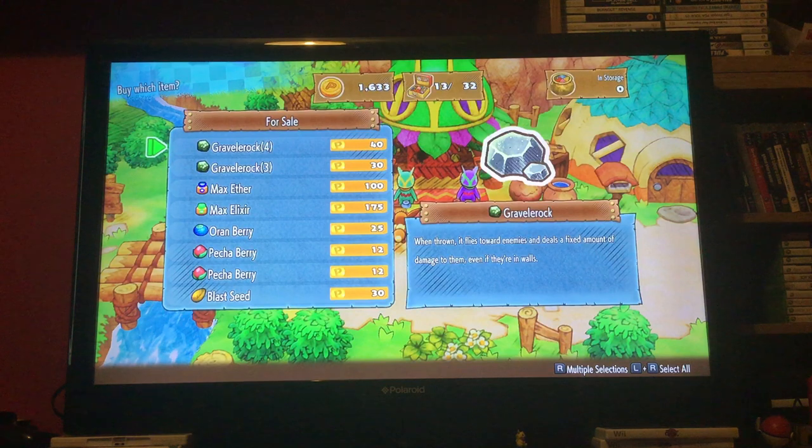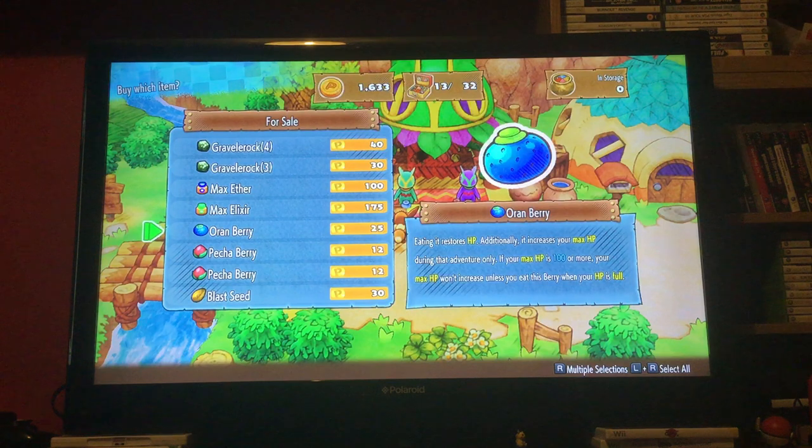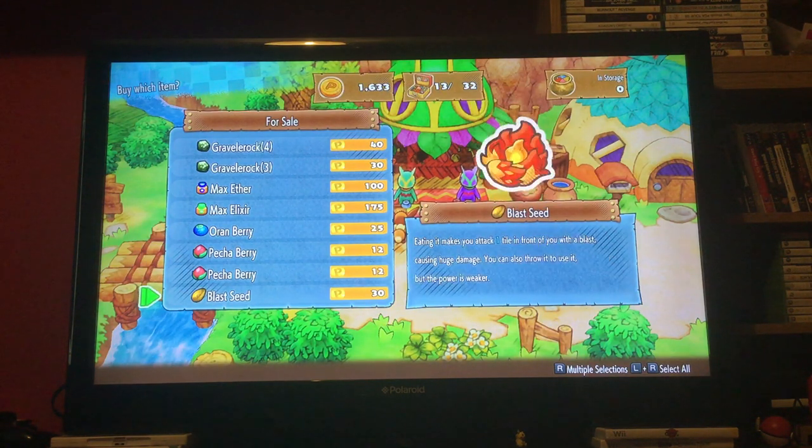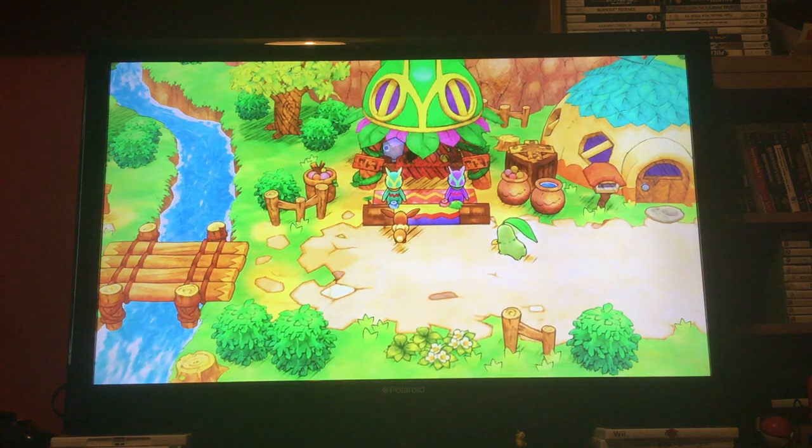Gravel Rock is an item we'll be getting more into — we'll eventually find dungeons that just have them laying around, so we shouldn't need to worry too much. Max Elixir restores PP for all your moves and can also heal with Steel status, which we'll get into much later. Orberry is as stated on the screen. And Blast Seeds — using one makes you attack one time in front of you for huge damage. You can also throw it but the power is much weaker. This is useful; I'm not buying it because it might be better to save the money.